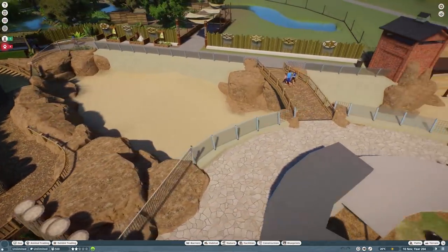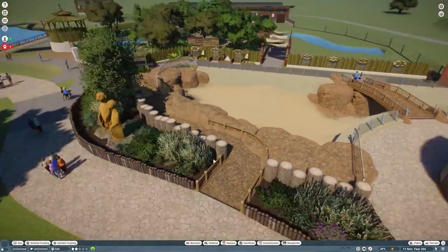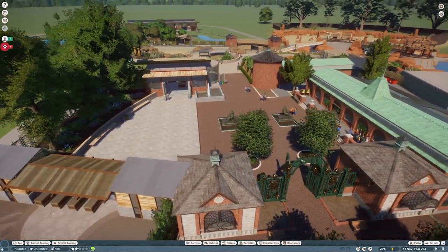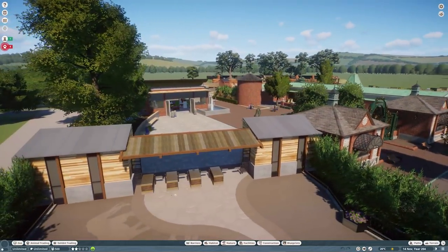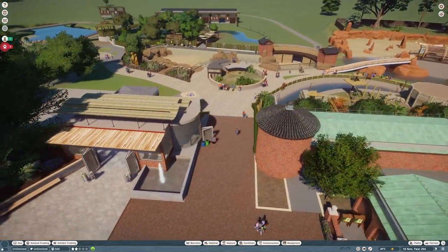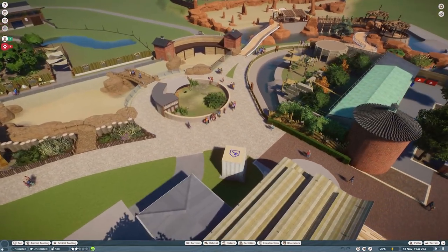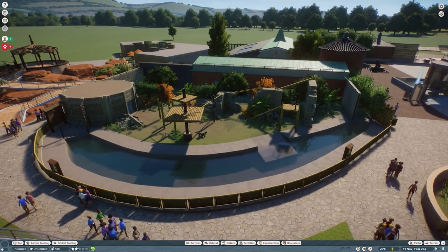We're going to finish these off. The idea was to keep it pretty simple. This is in our sort of unnamed temperate zoo - the idea with this one is that it's a mix of old and new, so there's lots of old architecture with newer additions added on. It's budget-conscious but not really tied into the budget, more just so we can play around with new animals. We've got a few finished ones here you can see on the channel already.